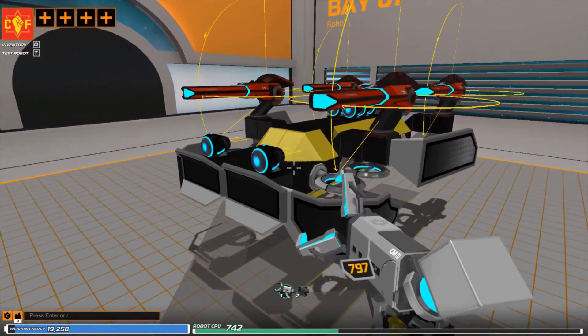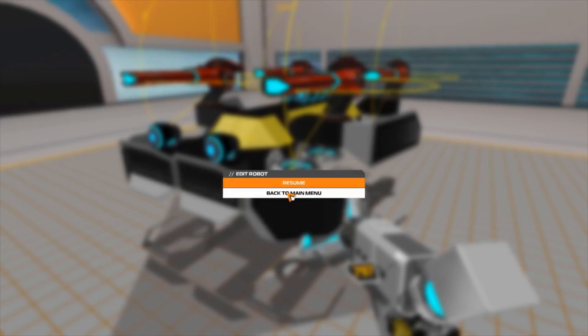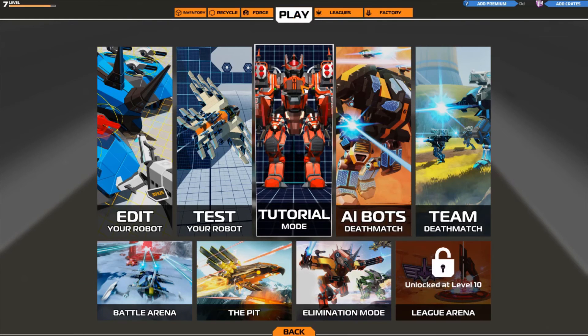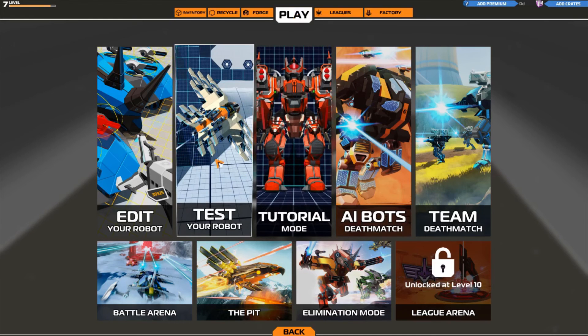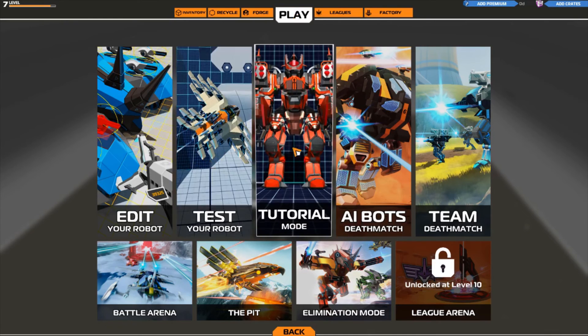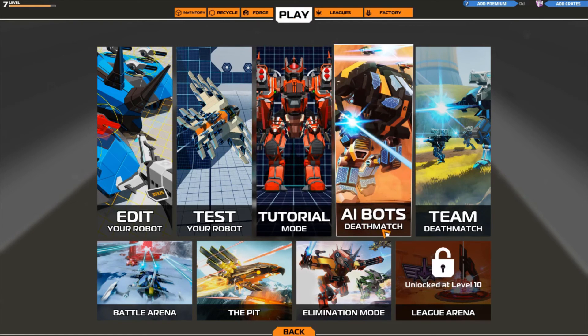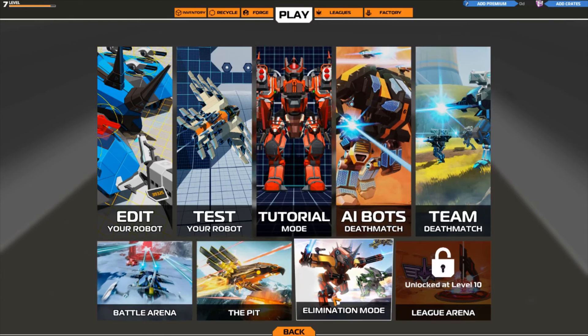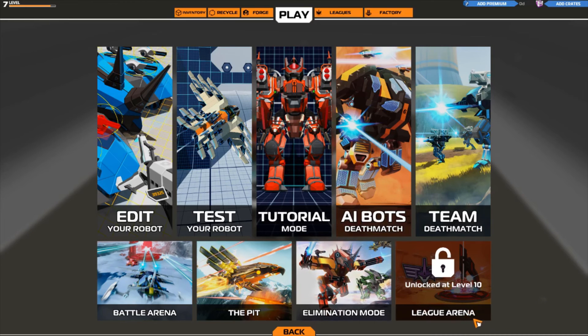We'll jump into a couple of AI games, because you guys can come with me step-by-step on this one since it's the first one. You can test your robot after you build it — just hit T. There's a tutorial mode, which I went through. Then there's the AI bots deathmatch, which we're going to do. But there's also a team deathmatch, battle arena, the pit, elimination mode, and league arena.